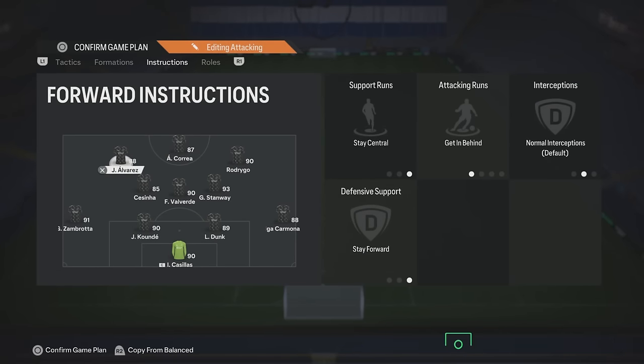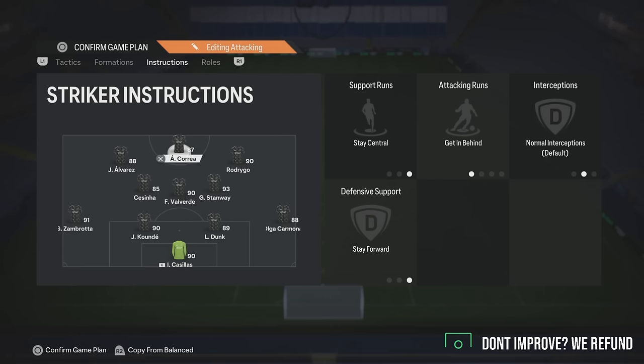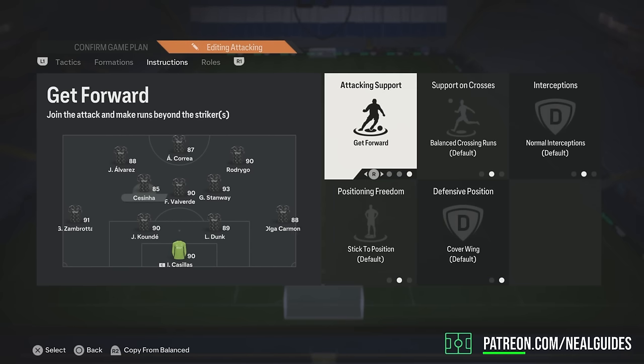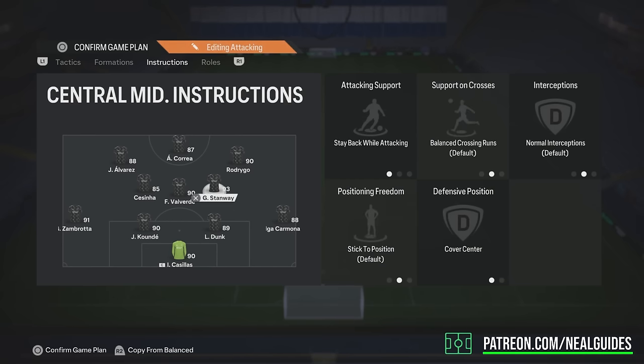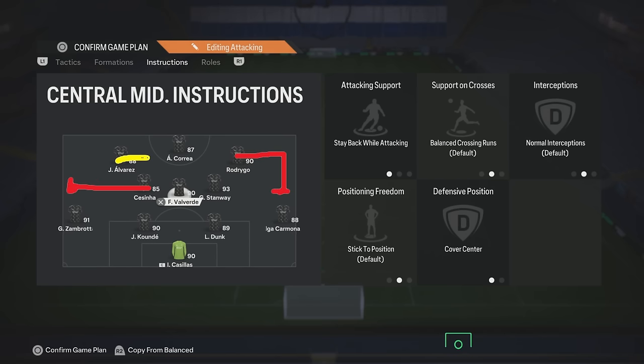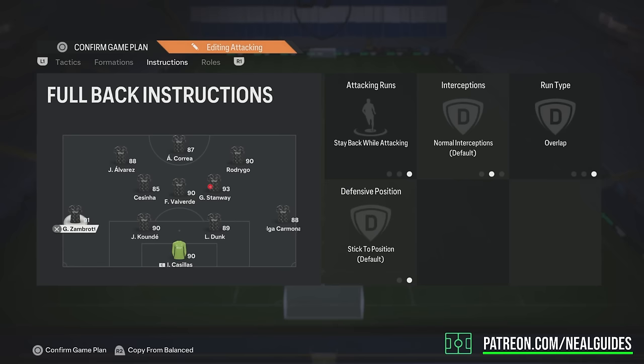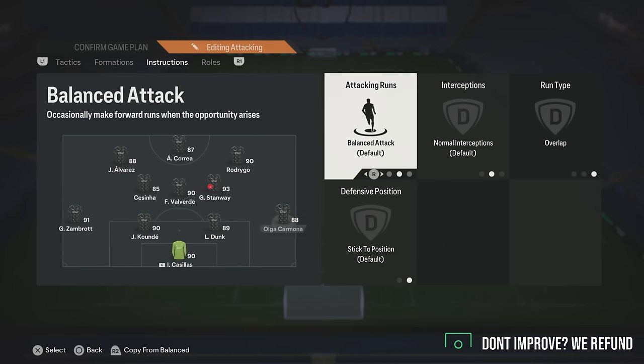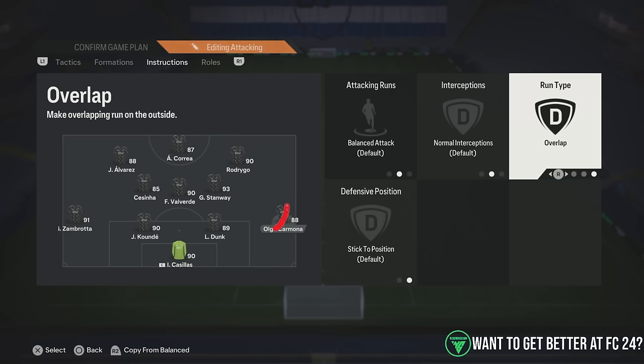It's going to be your gameplay that matters most — tactics can help you like 15-20%. You've got stay central and get in behind for both the left striker and center striker. Right forward: stay central, get in behind, come back in defense. Left center mid is on cover wing, get forward. Both center mids on step out attack and cover center. When defending, you're defending in a 4-4-2. When you attack, you transfer to a 4-3-2-1 — still one of the best pressing and attacking formations. Left-back on stay back while attacking overlap, right-back on overlap.